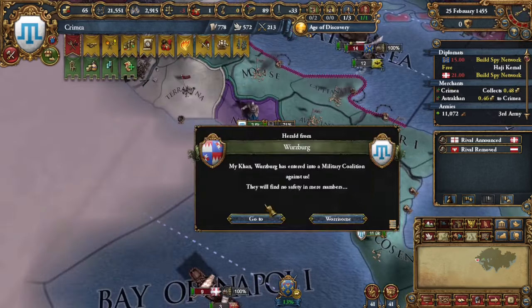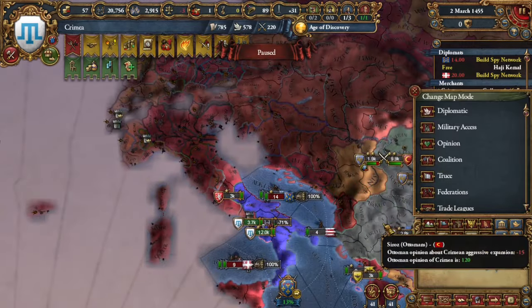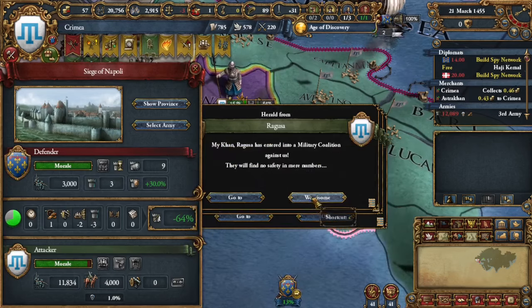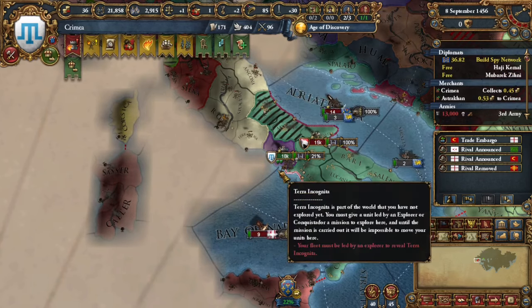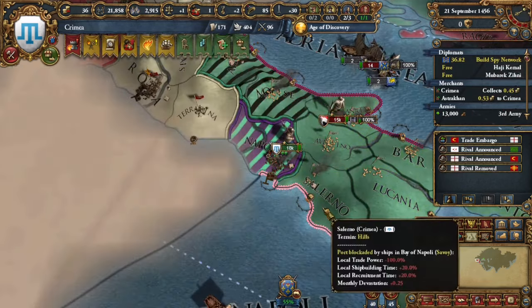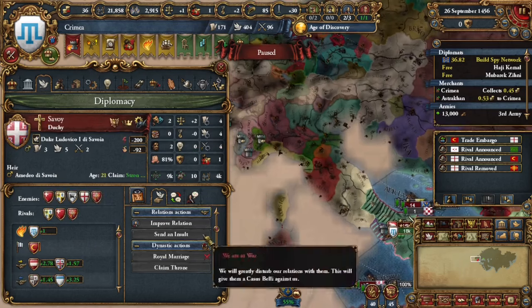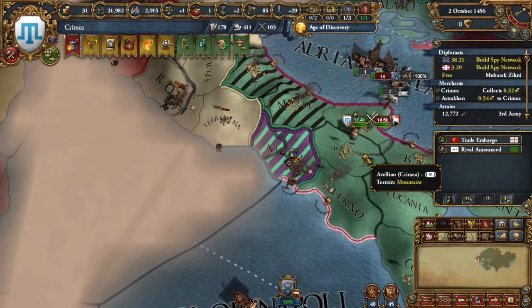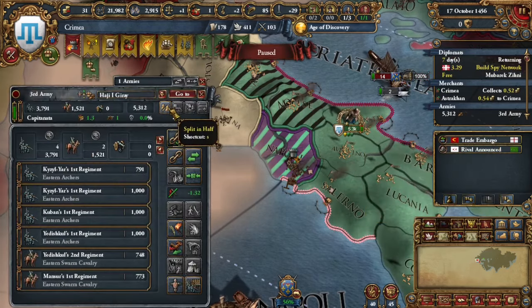I basically used the Ottomans to gradually siege down all of the Savoyard forts, then waited until the Ottomans came. Even though the Ottomans also wanted Naples, it worked out perfectly fine because I would get the war score I needed and take every single province in Naples, getting 106 aggressive expansion — which is normally very scary — but I'm going to ditch Crimea and just become Naples. Then I'm going to truce break Naples, or rather Crimea. Once I truce break Crimea and declare independence, I don't really have to worry because I'm just getting aggressive expansion for truce breaking with the Muslim religion group — the Christians don't really care.